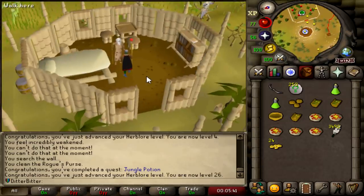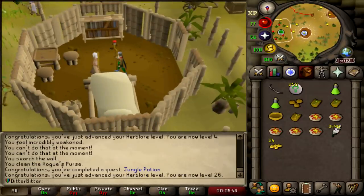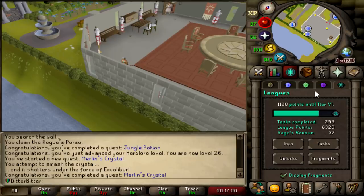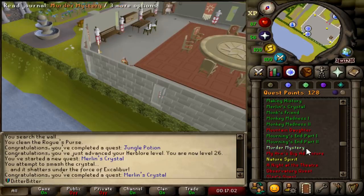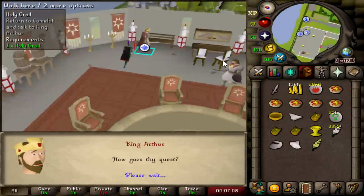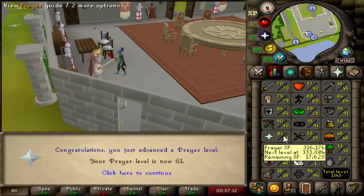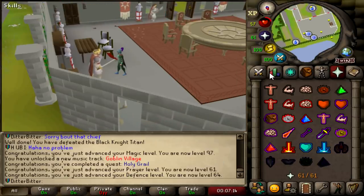Potion done. 26 Herblore - I thought it was going to get me 39 too. And that should be Merlin's Crystal completed. We're working on the Piety Quest line right now. Luckily, we're not going to have to do Shiloh Village because we can auto-unlock it. And this should be Holy Grail completed, getting me to 64 Defense and 61 Prayer. I can't use Chivalry just yet.